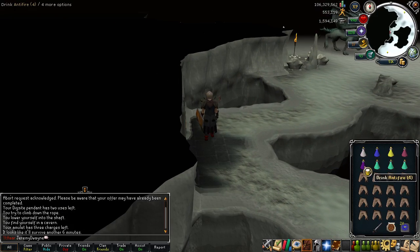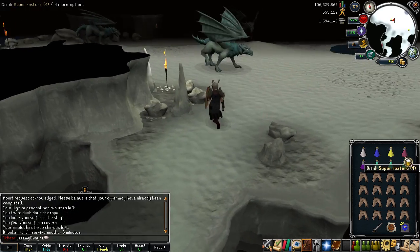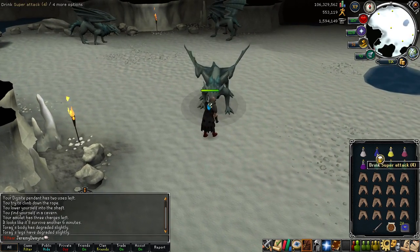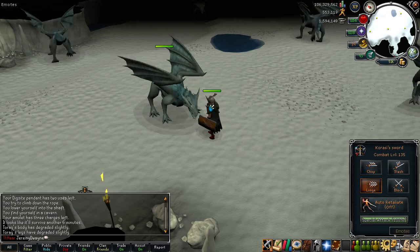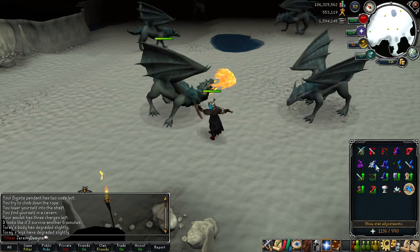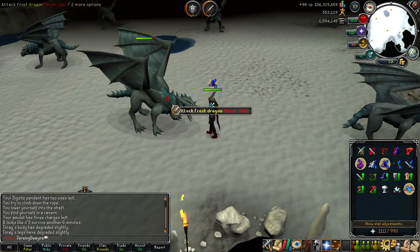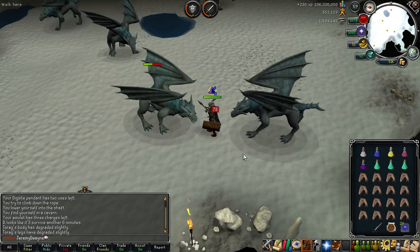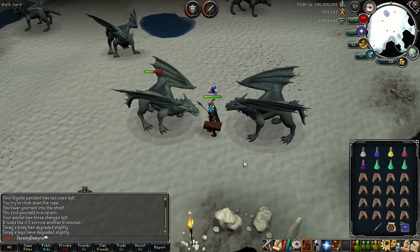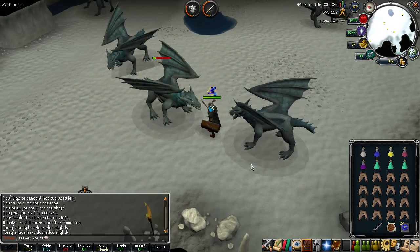Go ahead and pot up with your anti-fire pot and head in. Use super defense, super attack or strength, then put on protect from magic and berserker. This isn't going to be the best because it's just a crossbow, but it's still going to be better than what you'd hit with a whip or something.